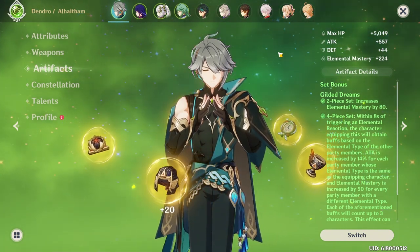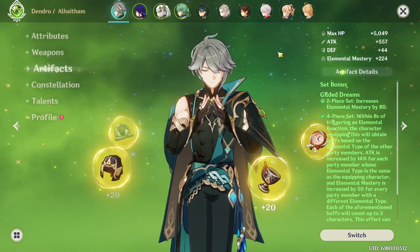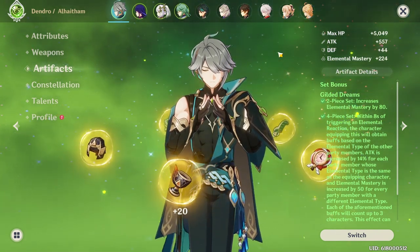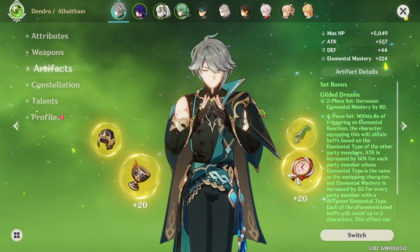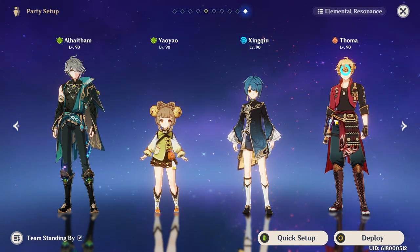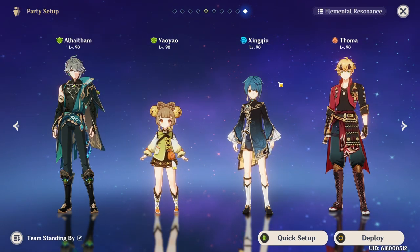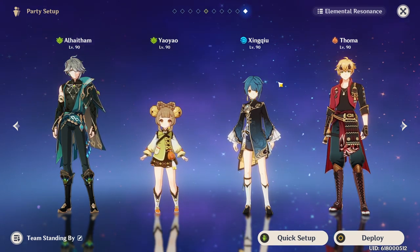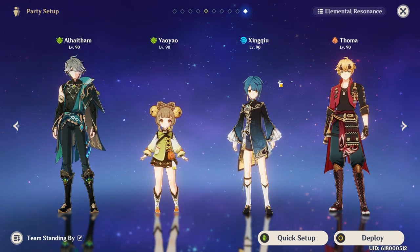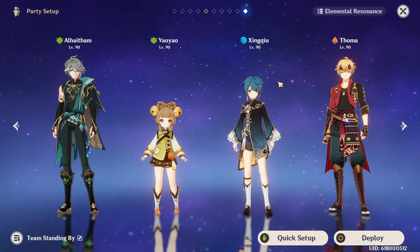This first team relies primarily on Thoma and El Hatham as the two highest DPS units on the team. I really enjoy this team personally — it was the most fun I had while recording the Spiral Abyss runs for this video. It is actually a very fun team, but it does have a number of downsides, and I'm going to explain why I have three defensive units on this team.